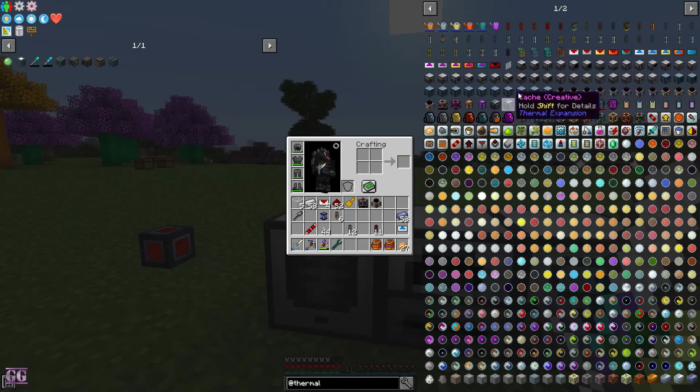There are upgrade kits here. This is the Basic tier. Then you get Hardened, which increases production and requirements — maximum power goes from 20 to 30. Then Reinforced takes it to 40 and 50, and Resonant uses quite mid- to almost late-game materials.